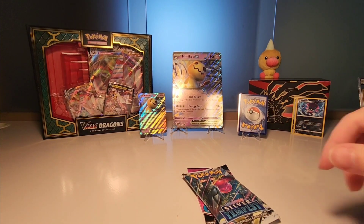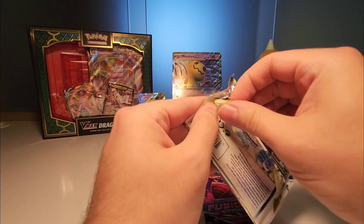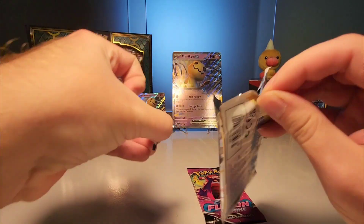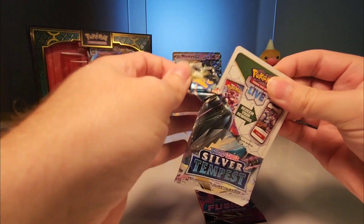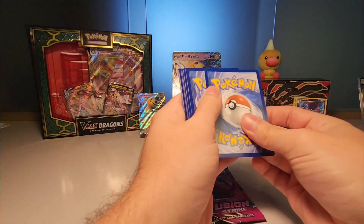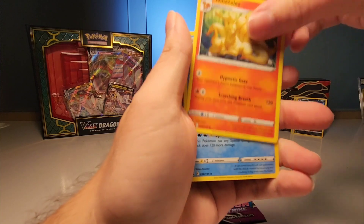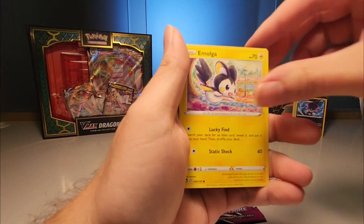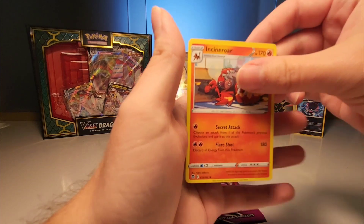We're gonna save that one for last — I'm gonna let y'all sit and wait on it. We're going into Silver Tempest and let that marinate, hoping it's something crazy. We got a white coat here per usual with my Silver Tempest. We got Flipperoo, Fire Ninetales, Wailord, Durant — Kevin Durant — Meditite, Altaria, Murkrow, Wailmer, Bibarel, and Cinnaroar.